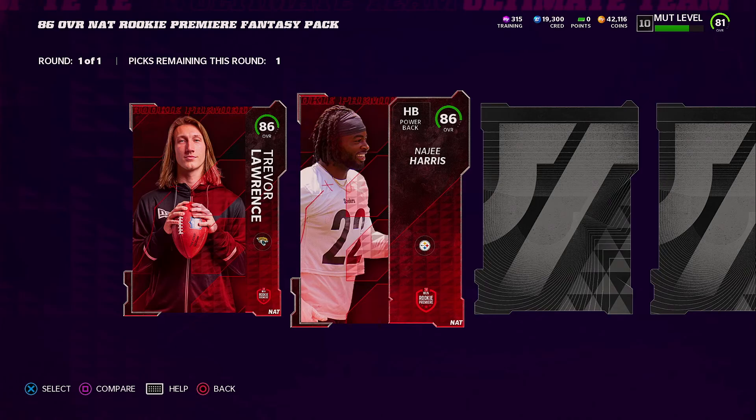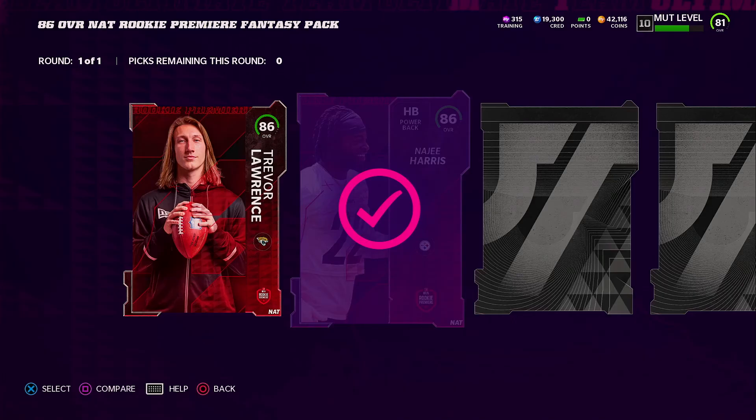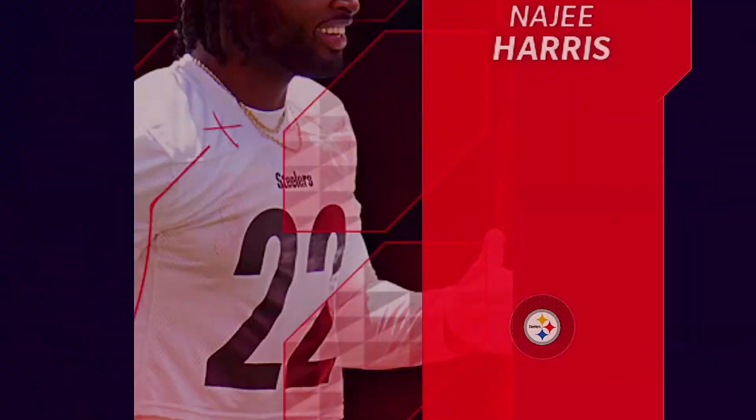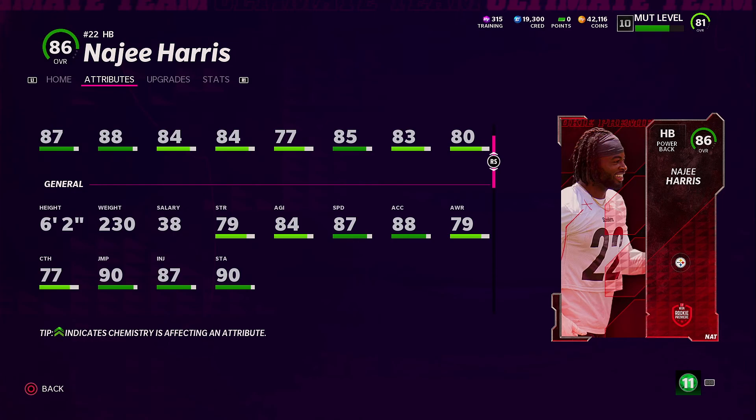This time I told myself we need to shore up the offense. I got Michael Thomas, so let's bring in a running back. I decided on Najee Harris — a very great running back at this point in Madden. I know Saquon is dropping soon, but Najee Harris will get the job done. Probably one of the better running backs in the game right now: 87 speed, 88 acceleration, and 85 change of direction — really good for his card.